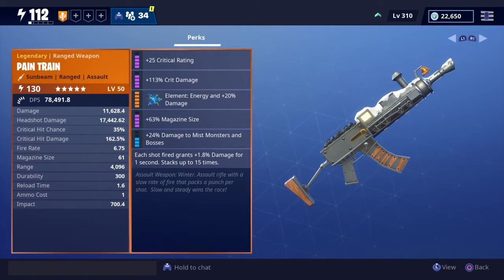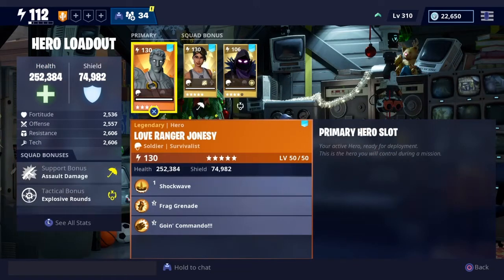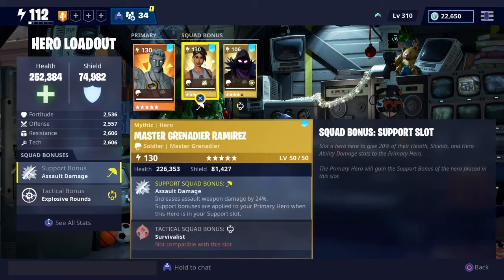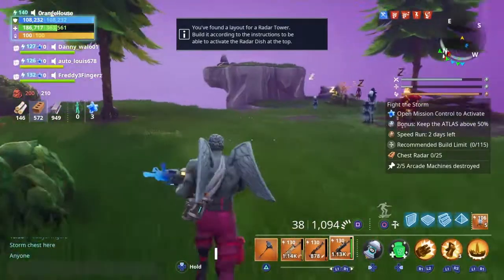It's going to be doing a lot of damage with that increased magazine size, so we'll be shooting for a very long time. The hero setup we're using is Love Ranger in the primary slot — he gives extra reload speed, bigger clip capacity, and extra assault rifle damage. Master Grenade gives extra damage as well, and in our tactical bonus we've got Raven, who triggers an explosion every time we kill 10 enemies.